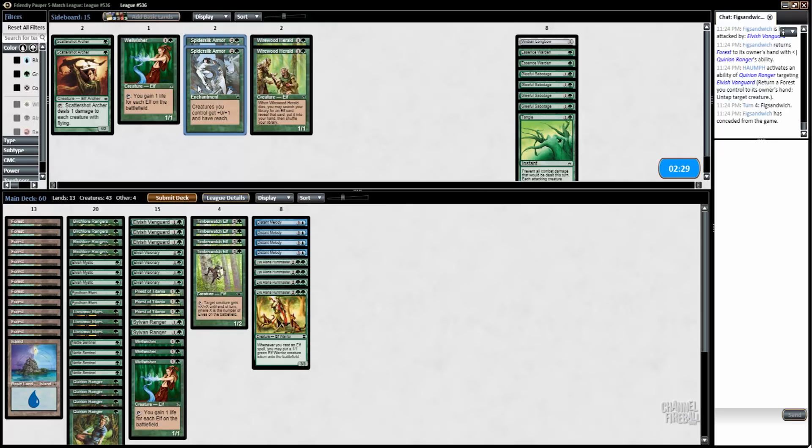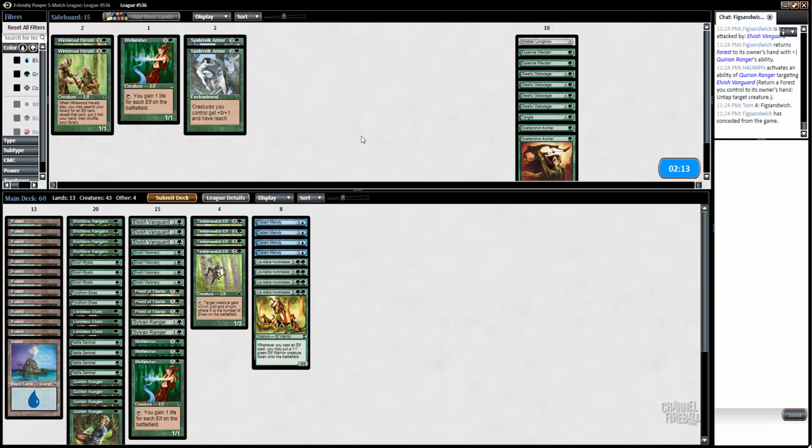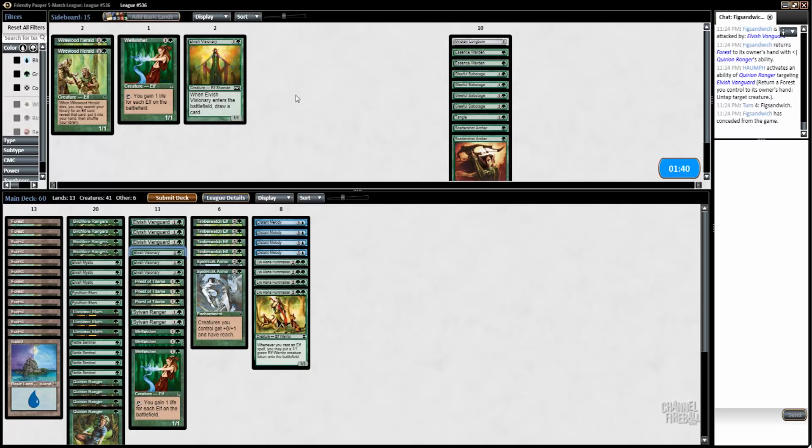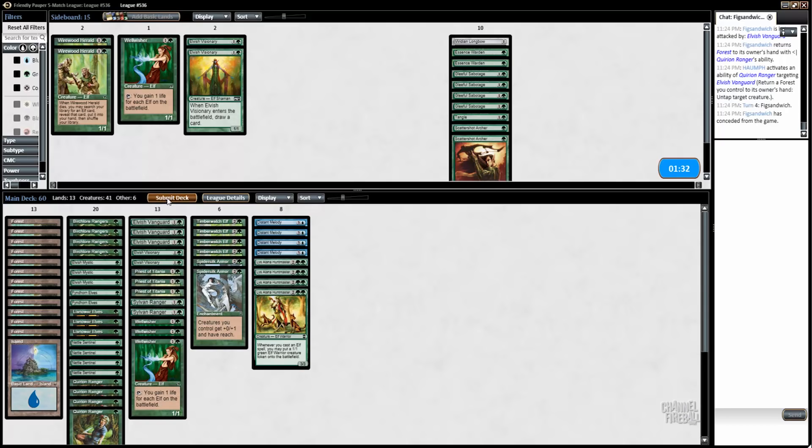They could have some removal, they could have Nausea — Spider Silk Armor could be good. It looks like we're likely the aggressor, but they also have cards like Wild Mongrel, so Wellwisher is pretty good too. I imagine Green-Black doesn't have a whole lot of flyers. It's actually possible that we just shouldn't sideboard at all based on what we saw, except for maybe the Spider Silk Armors. Nausea is the only card I can think of that would be very good against us, so maybe we take out some of the twos. This is a classic case of not exactly sure what I'm supposed to be sideboarding.